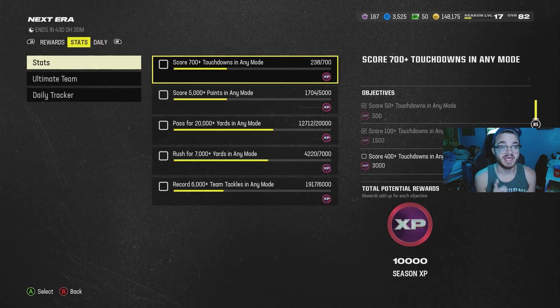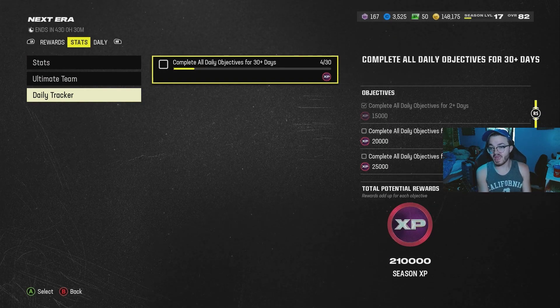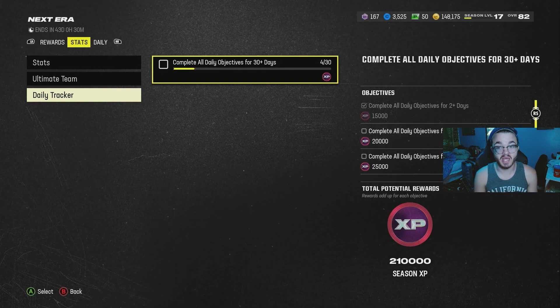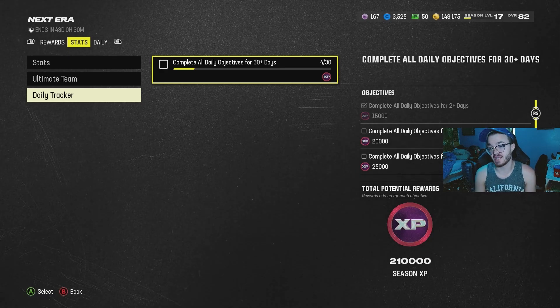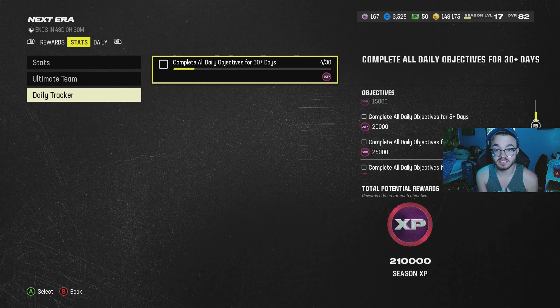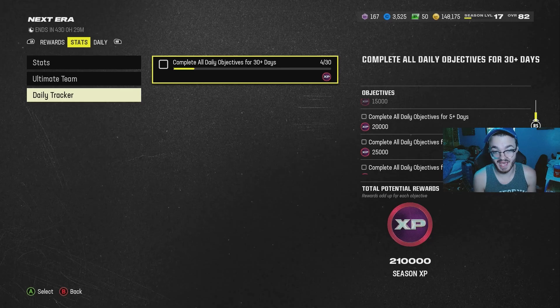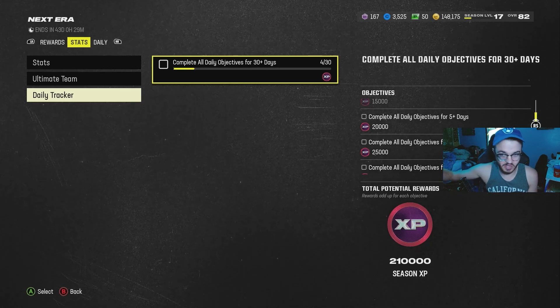The reason you want to do your dailies every day is because if you go to the stats and look at the daily tracker all the way on the right, completing dailies for two days in a row gets you 15,000 XP, and for five days you get 20,000 XP. So when I get today's dailies done I'm going to get an extra 20,000 XP for my season pass — which is so much better than years past.